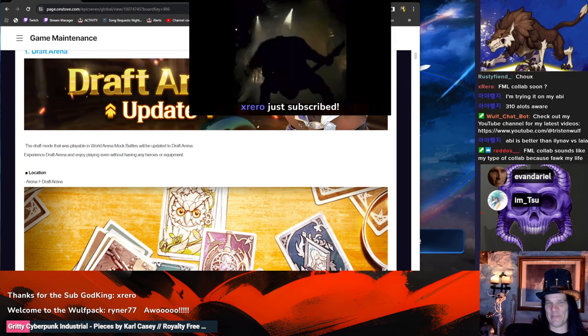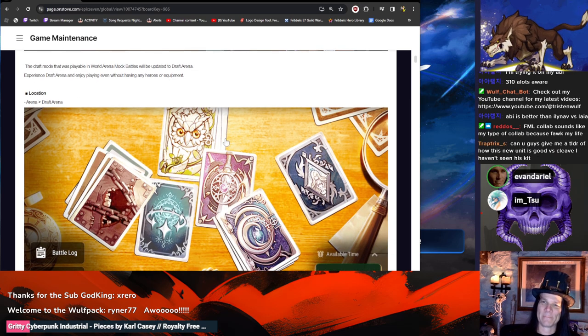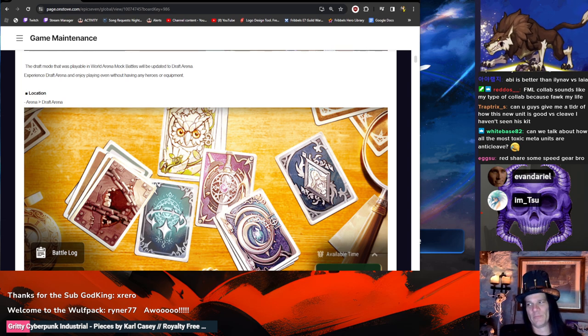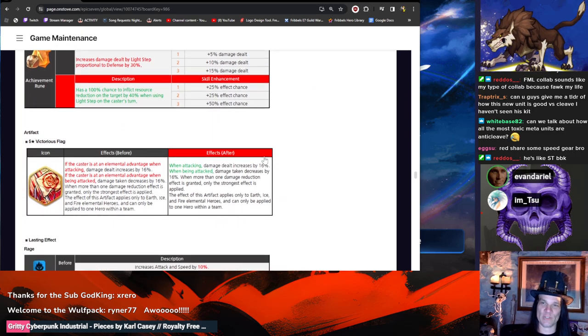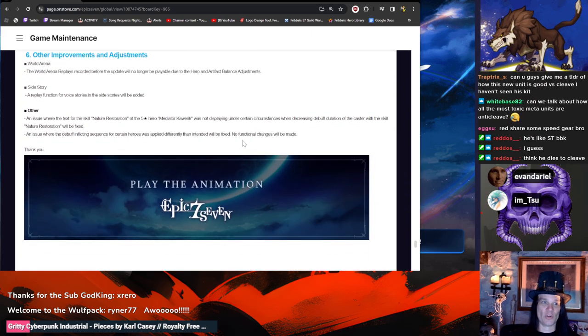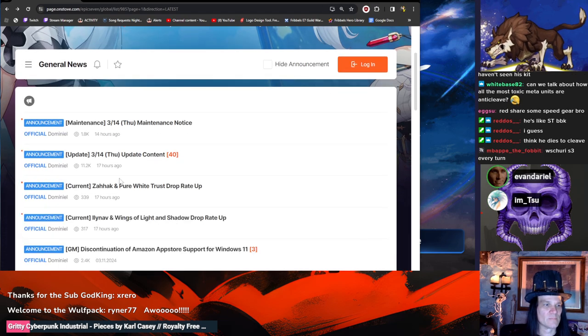Re-Roll, thank you for the sub! Can you give a TL;DR of how good this new unit is going to be versus cleave? I think if you draft him with Karina he'll be very good against cleave. My knee-jerk reaction is this is an insanely broken unit for 2019-2020 Epic 7 — I'm really not sure if he's going to be more than just a 'yes this is a fun unit' kind of thing. Some people are saying he's the most broken unit ever, but I'm just not seeing it. I think he'll be decent anti-cleave.